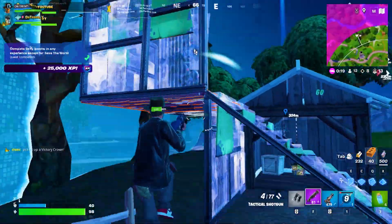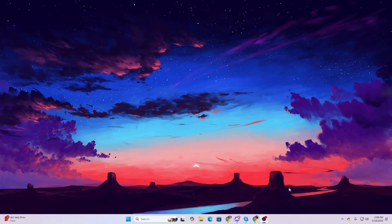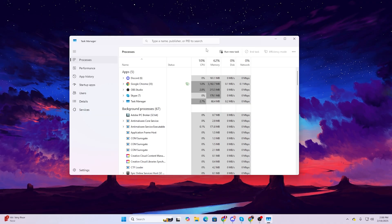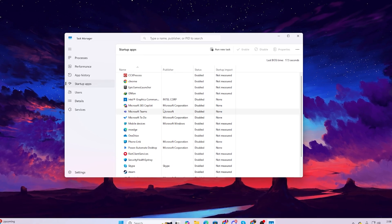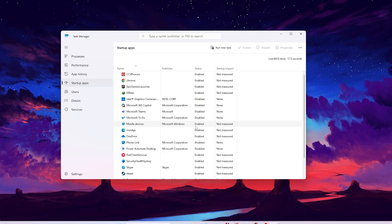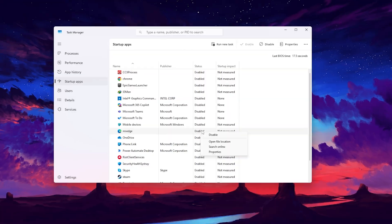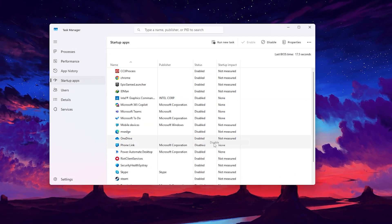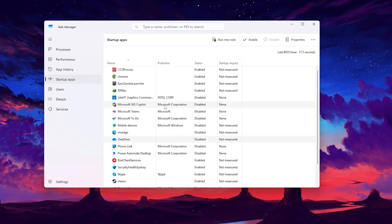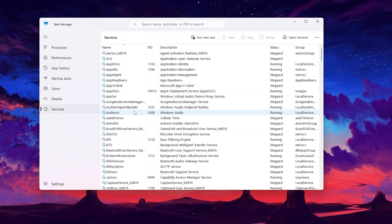In the final step, we are going to disable all useless background apps and services. Right-click the taskbar and open Task Manager. Go to Startup Apps and disable all applications you are not using — for example, mobile device apps, MSI utilities, and OneDrive. Then go to the Services tab and disable all useless Windows services.